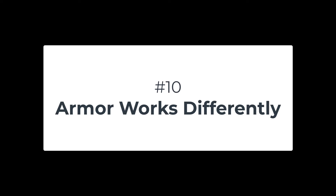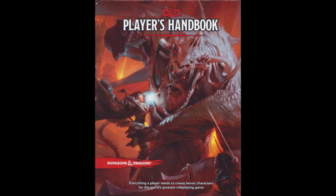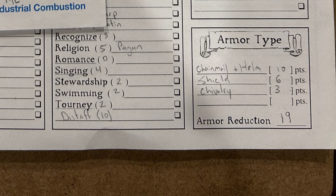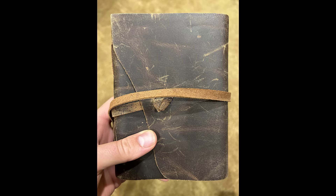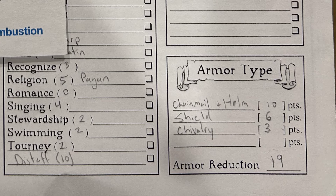Number 10: Armor works differently. In Pendragon, when you're in combat, armor can help protect against damage instead of making it harder to hit. In Dungeons & Dragons, armor increases your armor class, making it harder to hit your character, but once your character is hit, they take all of the damage the enemy can deal. In Pendragon, your armor actually reduces the incoming damage from your enemy. I think other RPGs should consider using armor differently, rather than defaulting to what D&D does.